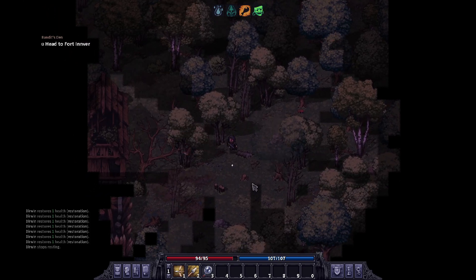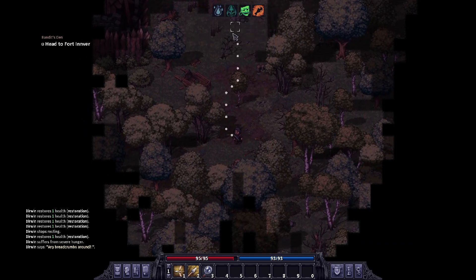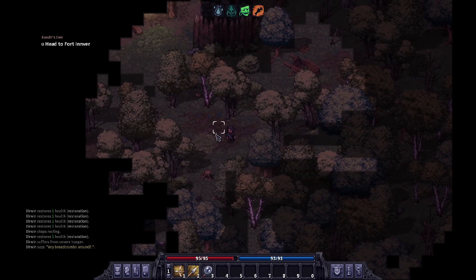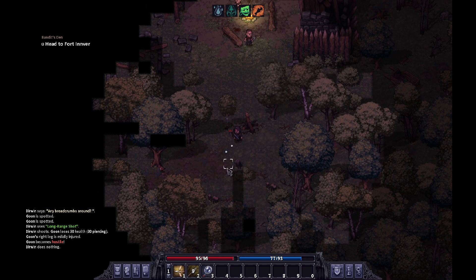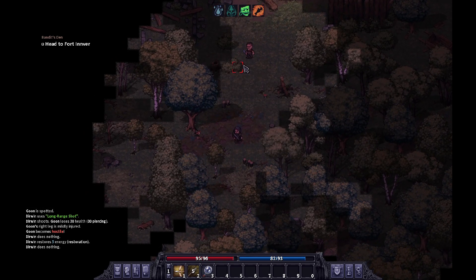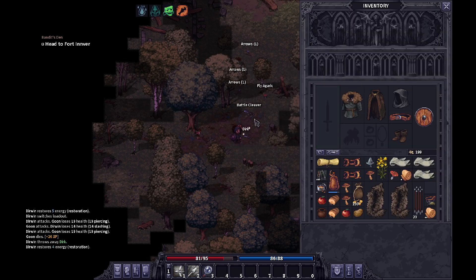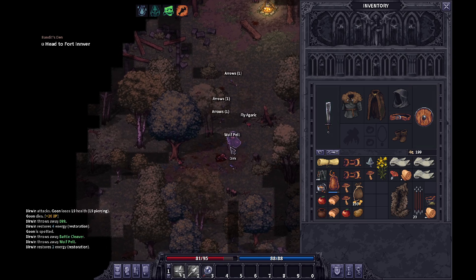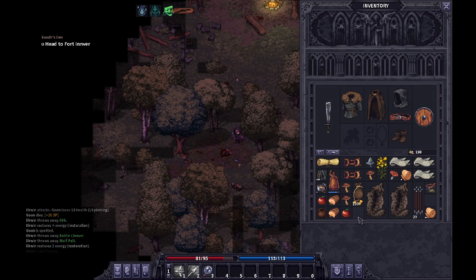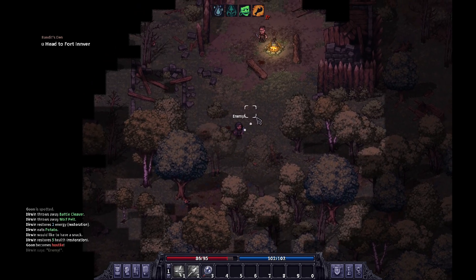So we're here at Fort Inver — I need to be extremely careful. I'm going to try and take these guys out from afar. Boom, got him! This guy has no idea where I'm at. It looks like this guy has a sword on him, so something good might come from murdering him — a battle cleaver! Let's trade that out. I like it a lot better than my little crummy dirk. The dirk is worth 692 gold — definitely going to be selling that.